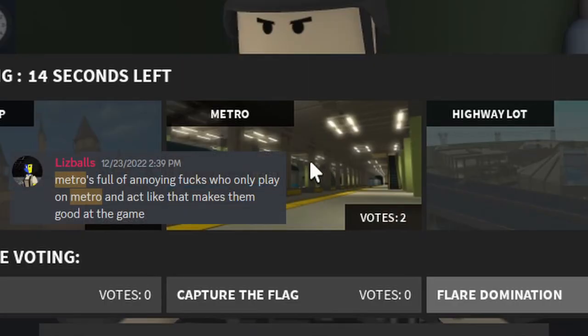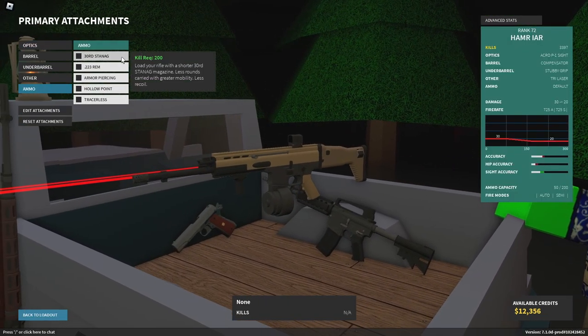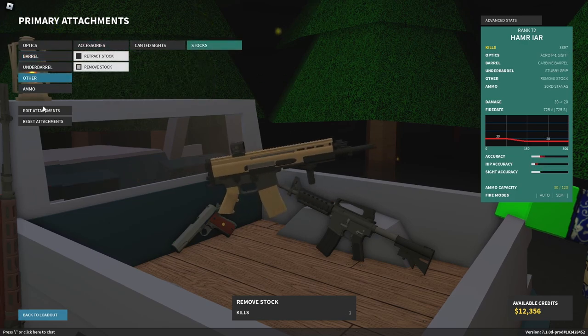We're gonna play on Lizzie's favorite map next, hopefully. And if we don't, I'm just gonna go to the server browser. So now this is an example of where you might want to use the 30-round mag with a carbine barrel and a removed stock — and now you've got the Scar Hammer.